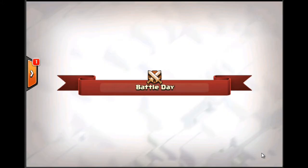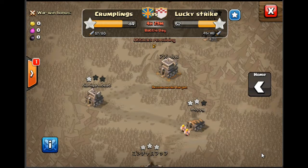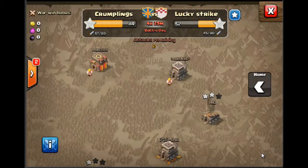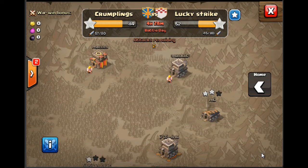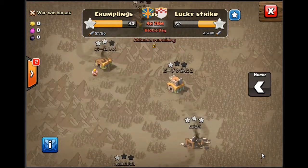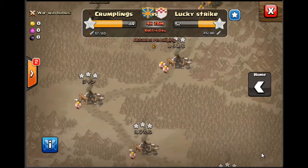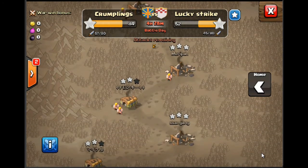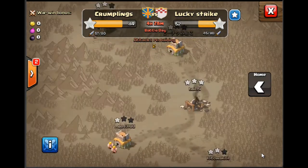Hey guys, it's Maddy and we're back with an update on our clan war. As you can see, 84 to 52 — it's pretty much going as I would have predicted. We're starting to really pull away from them now. They haven't got much left and there are a few bases that haven't been attacked yet. I've got my two attacks remaining and I've got an army cooked and ready, so we're going to go into one now.